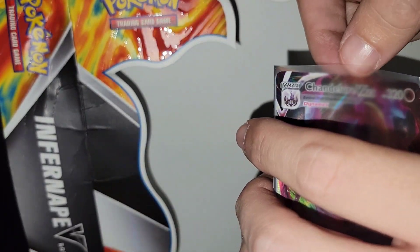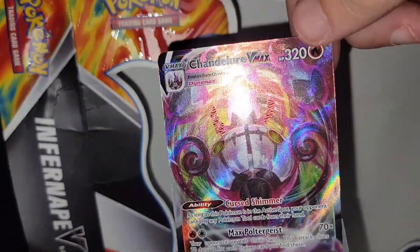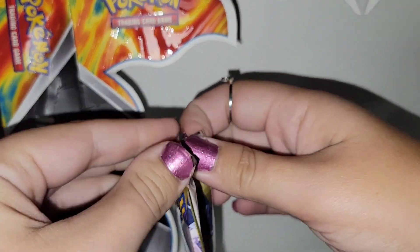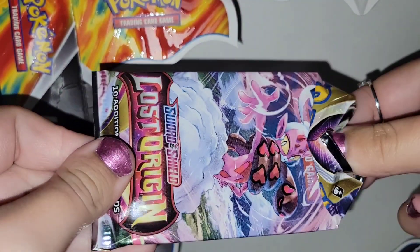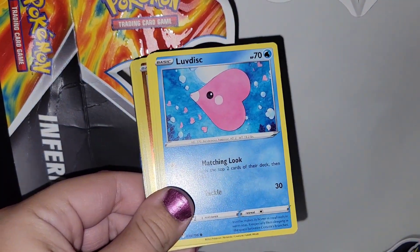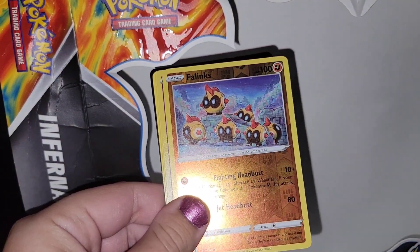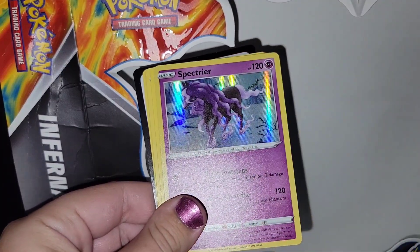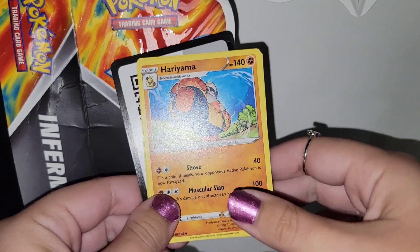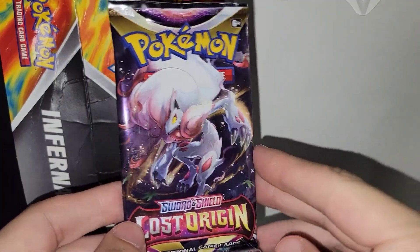Maybe I should take it out real quick because that's kind of foggy. Is that thing not fresh? Yeah, all right — she's gonna open up another pack of Lost Origin. Let's try — Luvdisc, Gligar, Wurmple, Phanpy, and we got a holographic Spectrier, Psychic energy, and a Haunter. And that's it for that Lost Origin pack — we're two for three.